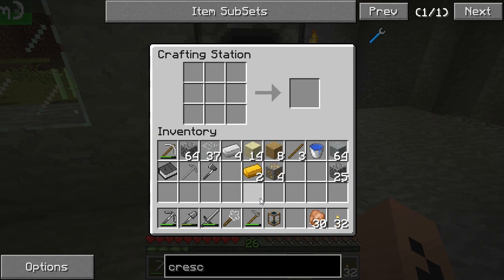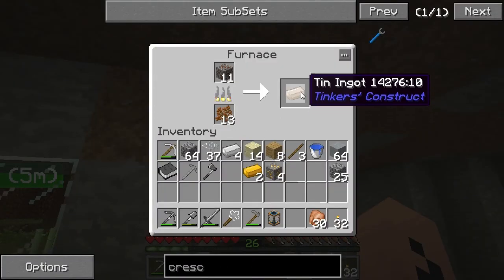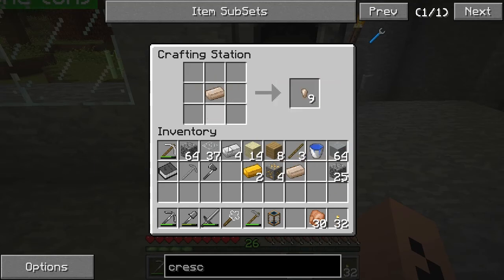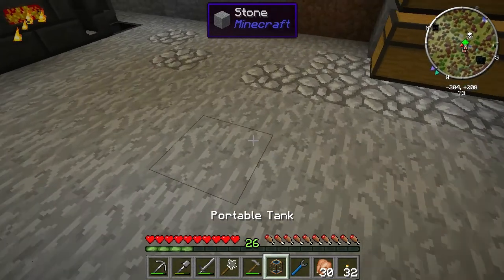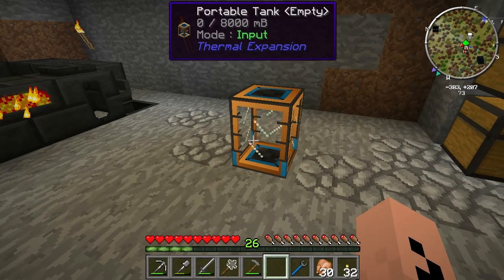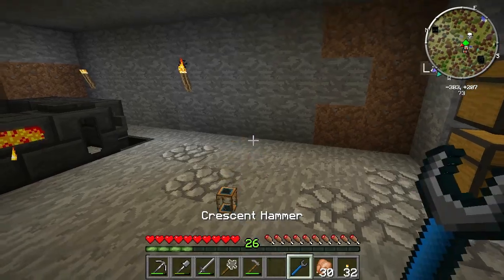Let's make that portable tank — bam. This is really cheap compared to a bucket, but of course you do need a bucket to fill it. It holds 8,000 millibuckets — eight buckets. I need that tin ingot right now. Bam bam bam — crescent hammer! Now all I have to do is grab a bucket, fill it with lava, put it in there, and when I'm done just shift right-click.